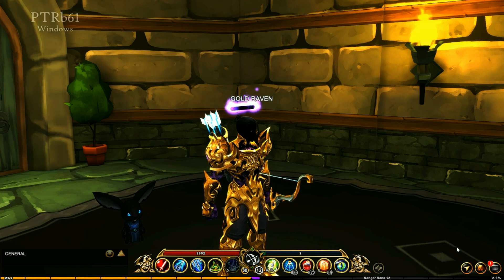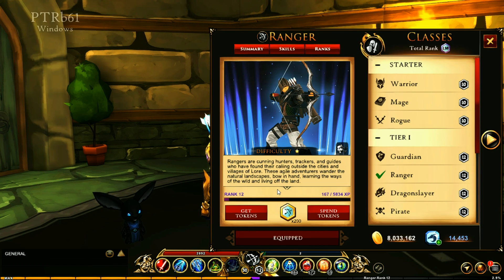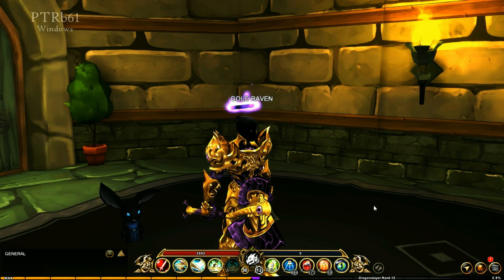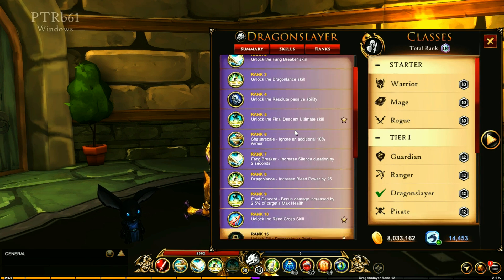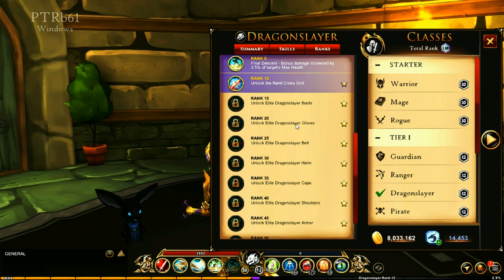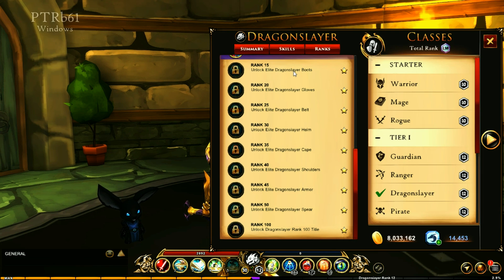The newest PTR build has changed things up in a major way. I'm rank 12 on my ranger, and I'm going to be ranking up the Dragon Slayer because that is the thing that has been changed the most. It used to only go to rank 10, but now it goes all the way up to rank 100. At rank 15 you get the boots, rank 20 the gloves, rank 25 the belt, rank 30 the helm, rank 35 the cape, rank 40 the shoulders, rank 45 the armor, and rank 50 the spear.